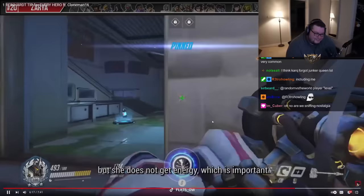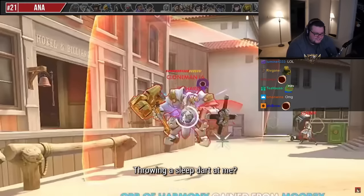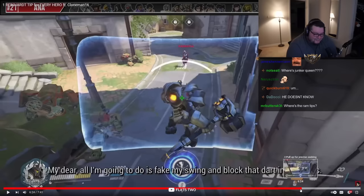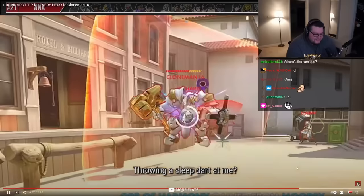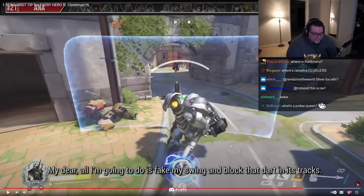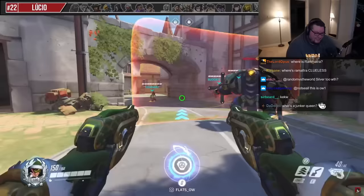Chat says Karku forgot Junker Queen. For Ana: 'throwing a sleep dart on me? All I'm going to do is fake my swing and block that dart in its tracks with that old lady hand of yours.' Imagine nowadays - this would be a legitimate gold-level play. They go for a fake swing to block the sleep dart at this range - you'll never get the time.